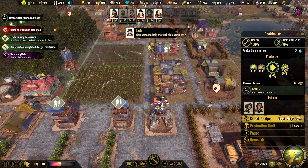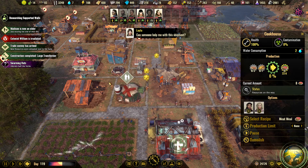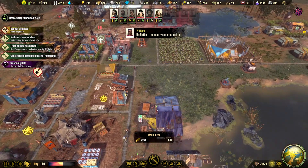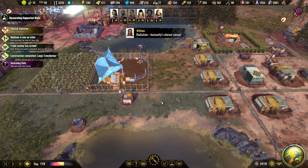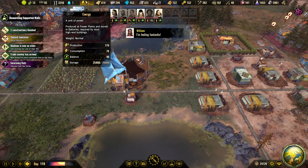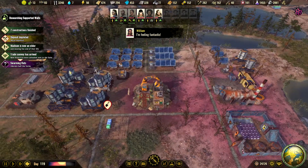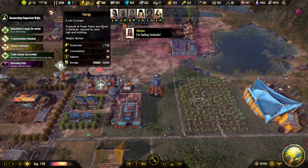We can only produce veggie meals and meat meals in these small cook houses. There's a change in this latest Bronze update. We are building the arena. We have plenty of power — we just built a bunch of large batteries here. So we actually have 26,000 in storage.